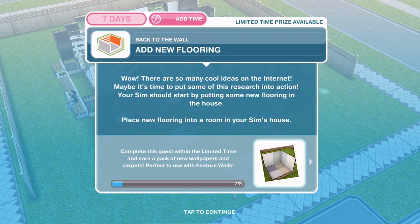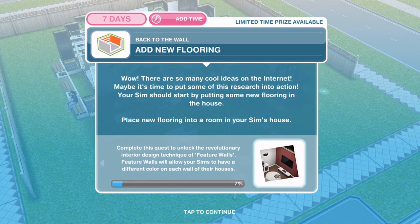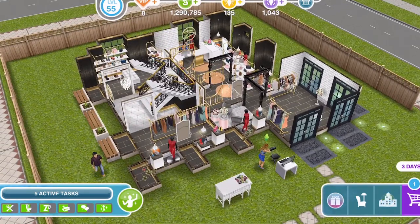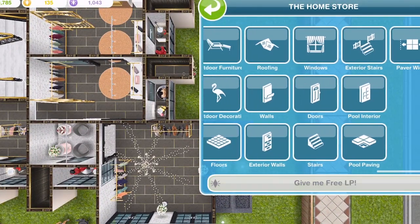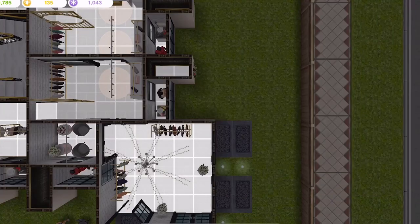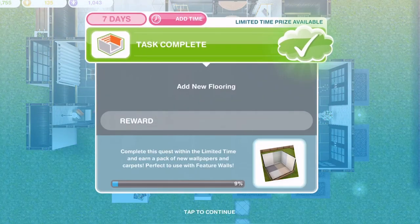Now add new flooring. There are so many cool ideas on the internet — maybe it's time to put some research into action. Your sim should start by putting some new flooring in the house. Go into the home store and into the floor section, pick any floor, and place it in one of the rooms. Task complete.